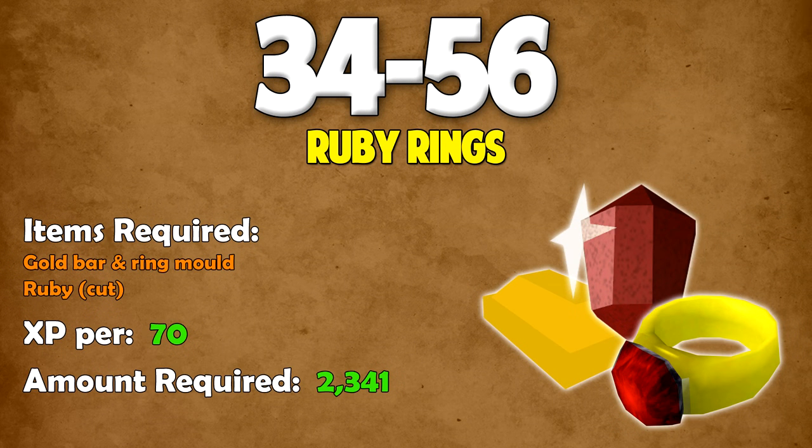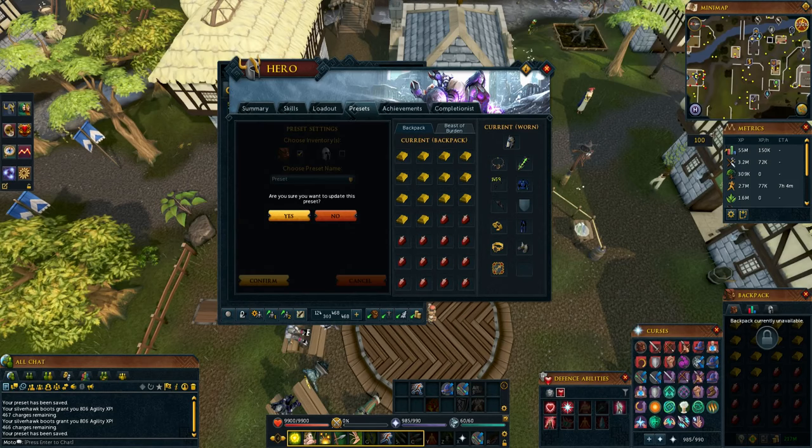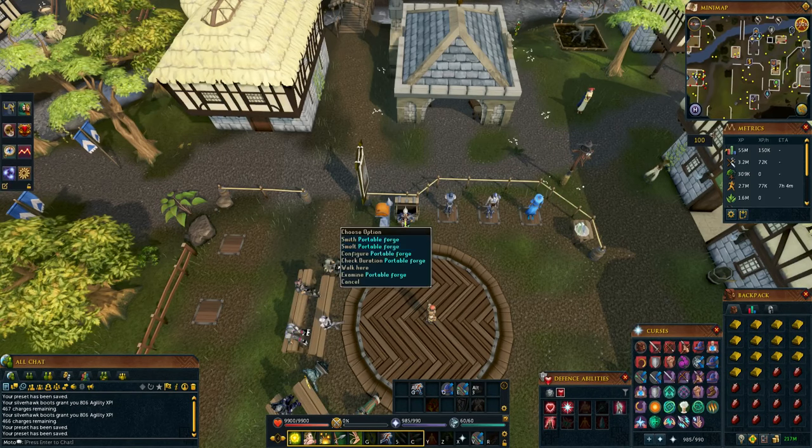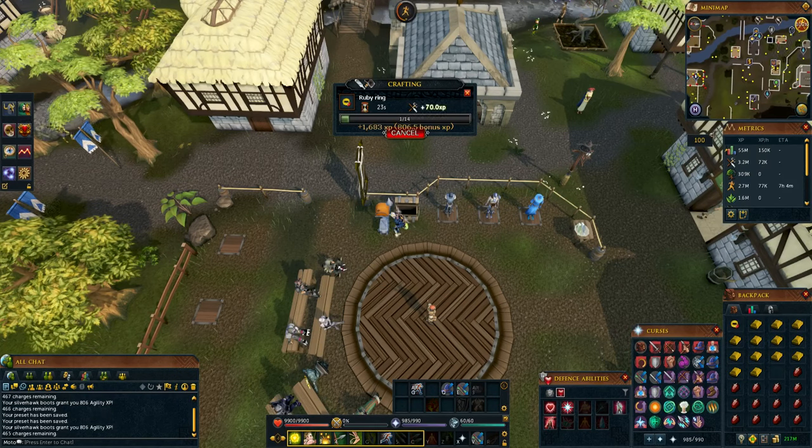From level 34 to 56, you want to make ruby rings. To make ruby rings, you need a gold bar, a ring mold on your tool belt, and a cut ruby. Every time you make one, you'll gain 70 XP, and you need to make 2,341 to get to level 56. This is done exactly the same as the sapphire necklaces — make a bank preset, then either use a portable forge or the furnace in Edgeville. Every time you make one of these ruby rings, you'll make around 220 GP profit.